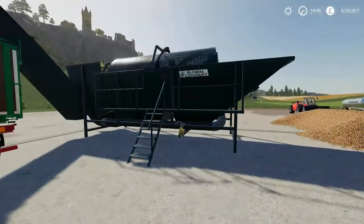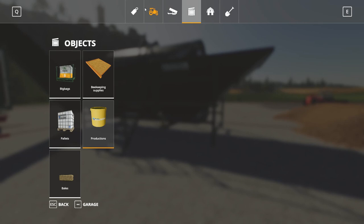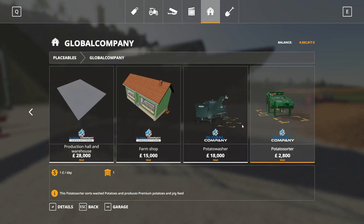If we come out and go into Global Company, you'll see there's the potato washer. It's 18,000 pounds - it's not actually a lot of money. And neither is the potato sorter, that's 2,800. Technically you could possibly run two sorters to one washer, I think, but when we look at the sorter we'll double check that.